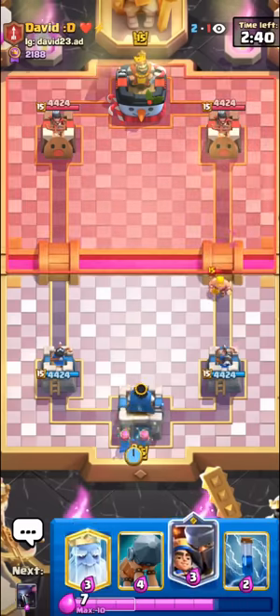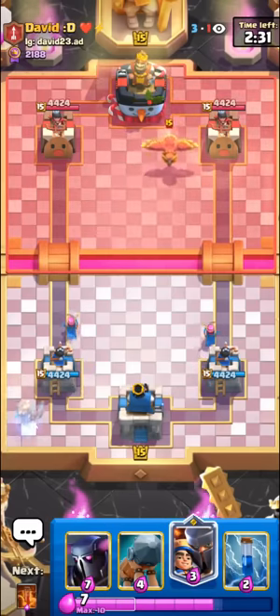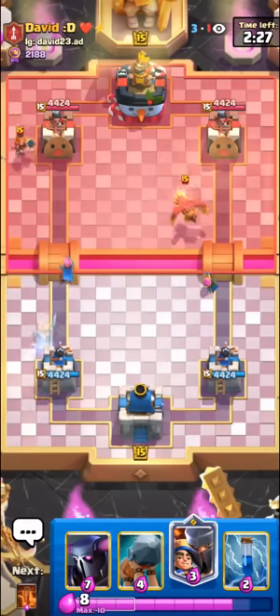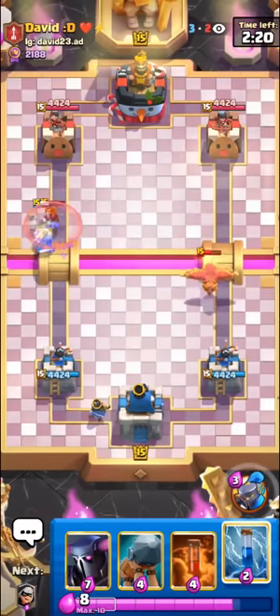To start off with, you can pretty much cycle any of your three elixir cards or zap. You do want to make a play pretty early with this deck because it is quite nice in single elixir. Today we have the Archers Evo and Little Prince version, but you can always play Electro Wizard over Little Prince or Magic Archer over Archers if you don't have them leveled up or unlocked.